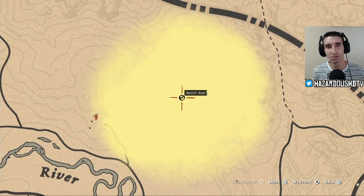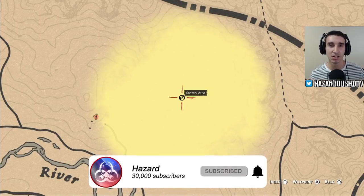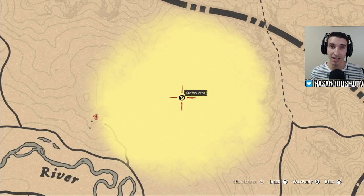If you guys enjoy this video, definitely drop a like. I am also doing a gold bar giveaway on my channel. To enter: subscribe to the channel, drop a like on this video, comment down below what you would spend those gold bars on, and check out the gleam.io link in the description to officially enter. Now let's get into this East Watson's treasure map treasure hunt in Red Dead Online.